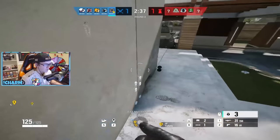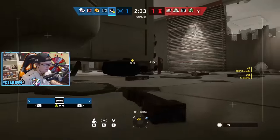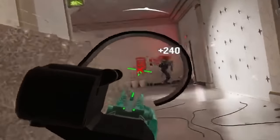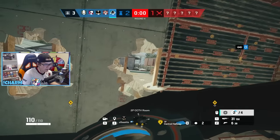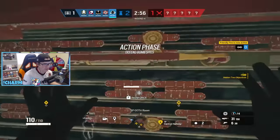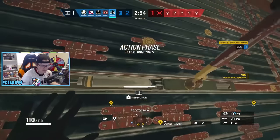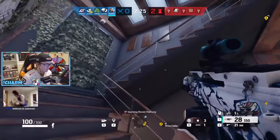Next up we have Thatcher, and the strategic counter to him would be bandit tricking, or just running other forms of utility that he can't do anything against, like Azami barriers and shields. If you want to be a jerk about it and do it the rat way, you can pick Wamai and hide a disc somewhere outside. This will catch his first EMP gadget and help out whoever on your team is trying to keep the wall closed, though he'll still have two more after this.